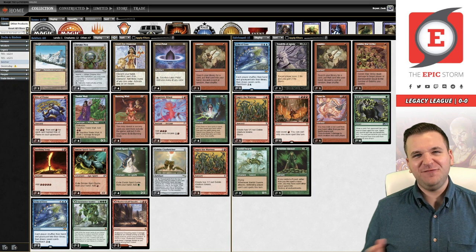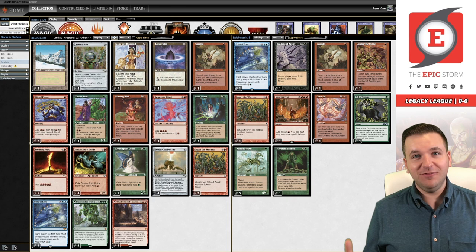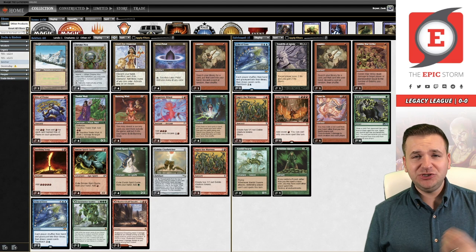Hey there storm fans, tonight we're playing a deck that's not quite a storm deck but it has a few storm cards in it. We're playing legacy Goblin Charbelcher combo, commonly referred to as just Belcher. I have a goal for this video: I want it edited and cut down to below 45 minutes. Can we do it? Let's find out. That includes the deck tech.